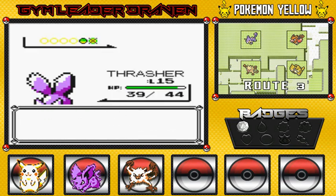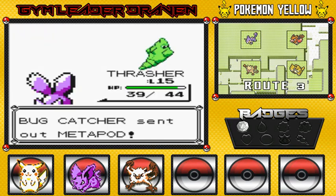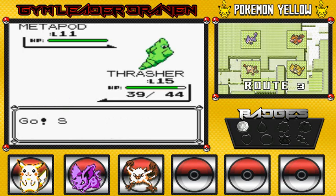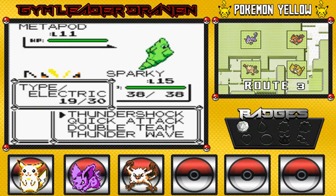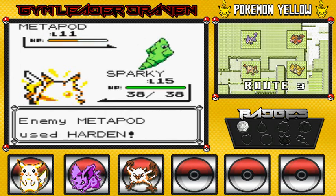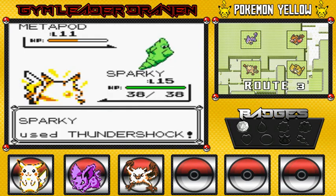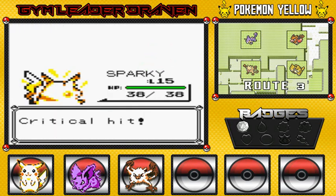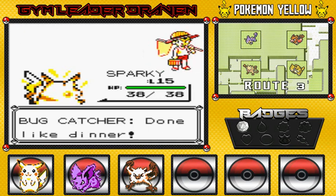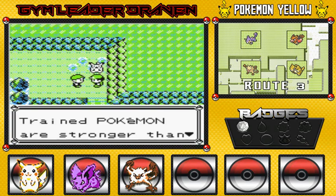I don't even know how to count right here. Coming out with a Metapod, so I'm gonna go with Sparky right here. Thundershock will do the trick. Why can't you just evolve your Metapod? It could prove useful for some of us trainers who want to beat you. And that was a critical hit — pretty awesome. We defeat another bug catcher. Done like dinner. Train Pokemon are stronger than wild ones — that is the whole truth.